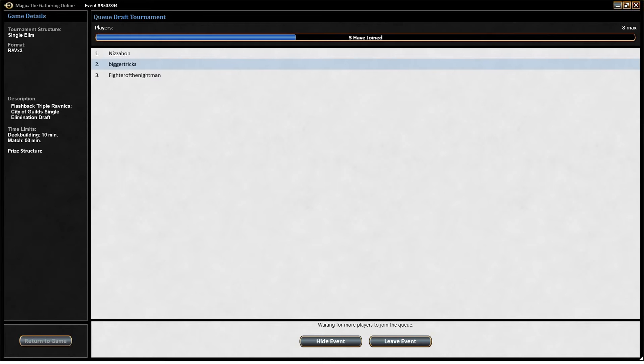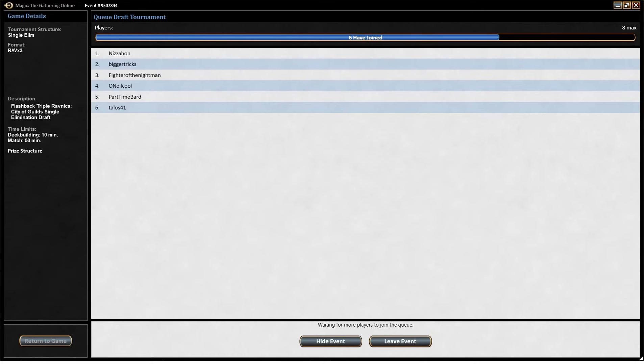There's only Boros, which is red-white; Dimir, which is black-blue; Golgari, which is black-green; and Selesnya, which is green-white. So those are basically all you have. That usually isn't possible in another draft format to support multiple two-color pairs, but in this set basically every card is in one of those guilds. Multiple people can be in the same guild, and that's part of what makes it kind of cool.